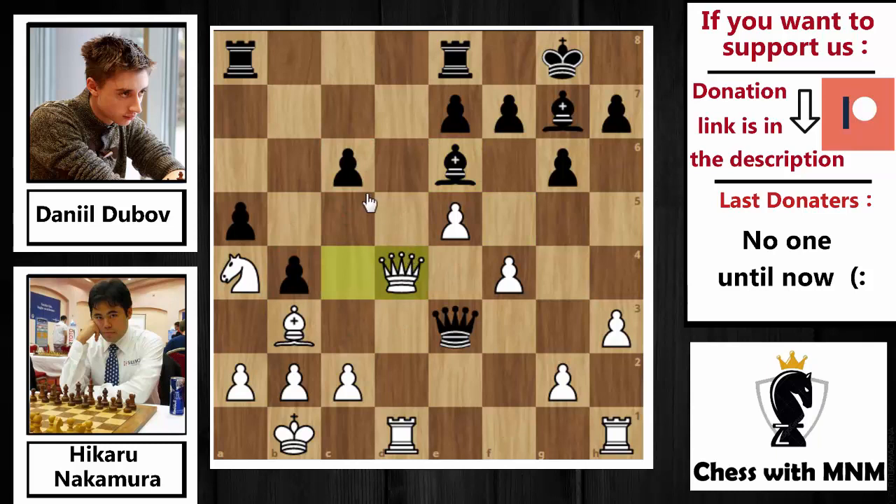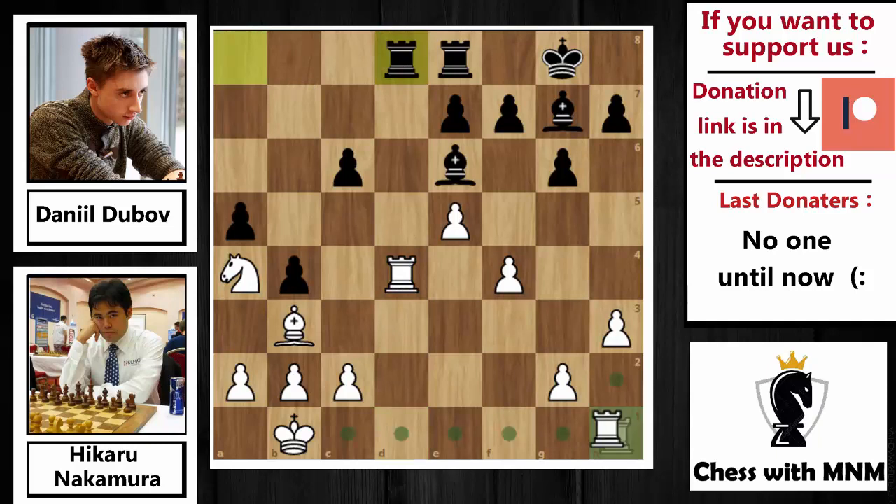Nakamura accepts the queen exchange: Qxd4, Rxd4, and now Ra8 to d8 — give me the file please. Rh to d1 — I don't want to give you the file. Rxd4, Rxd4, and after Rxd4 Dubov played Bc8, wanting to redevelop the bishop to another diagonal, because the bishop on e3 was unusable.